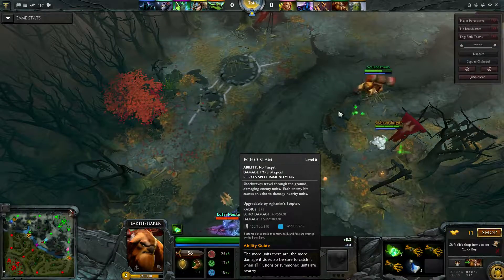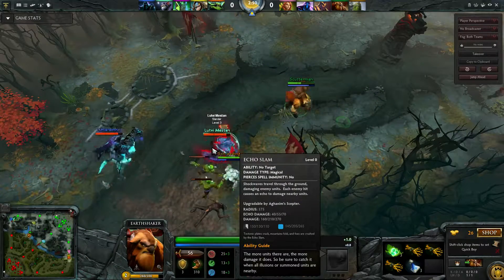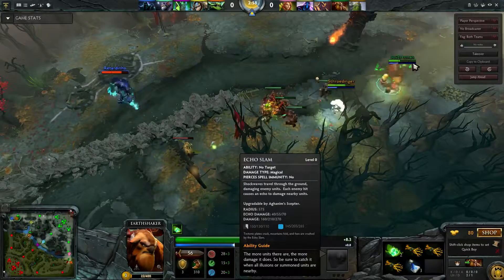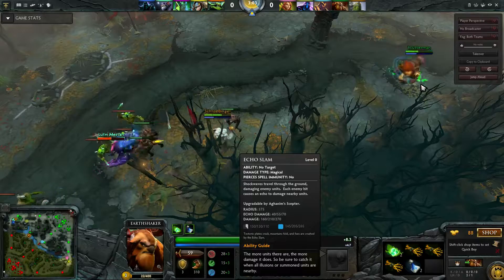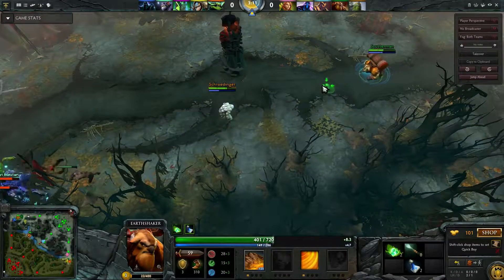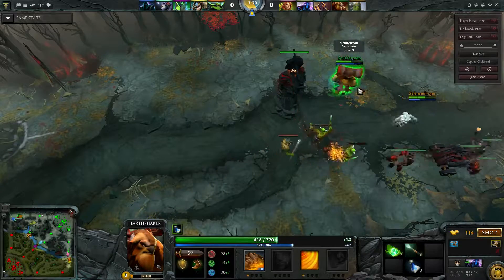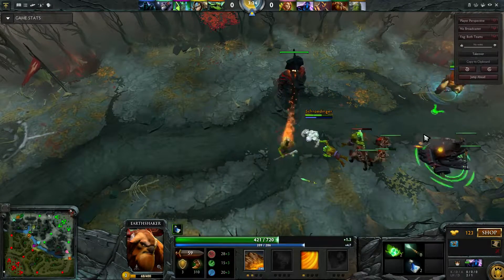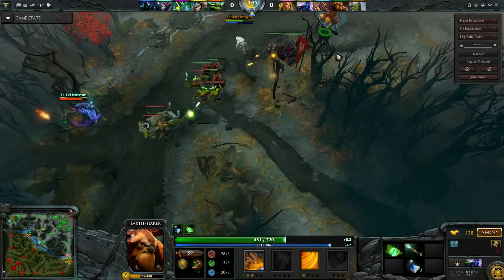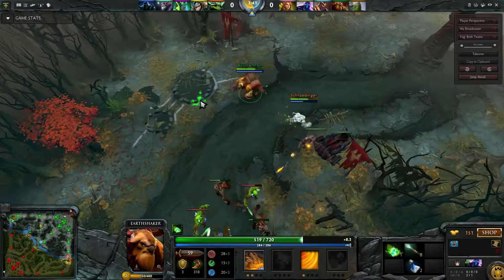And there's Echo Slam — the more enemy units on the screen, the better it is. It does up to 70 damage per Echo. That's pretty good. Now I have my stick, I just need to move it into the right spot. I'm standing a bit back because I've got a clarity on and I don't want to break it. I start off with about 250-ish mana, and an Echo Slam takes 125 at level 1 and now 140, so it's not going to last very long without some way of boosting it up.